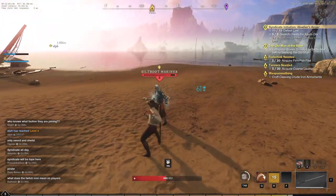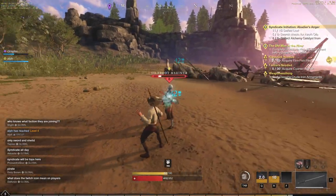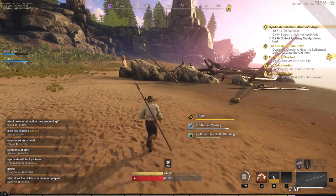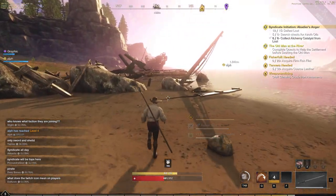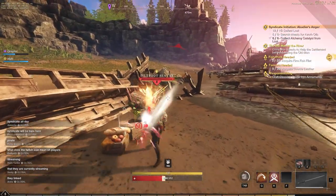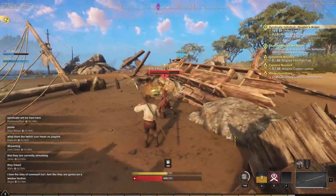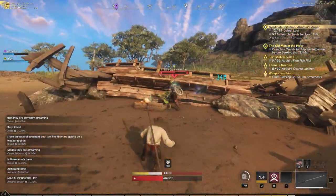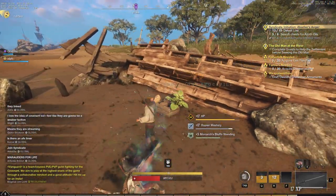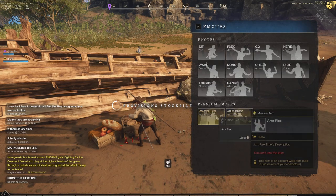Tip number nine: when completing the daily mission faction quest, do the ones in the highest level region you can. The extra XP you get for the daily quest will scale higher in the higher level zones in New World. It's very important to take advantage of all three of those daily missions on your faction quests every single day. If you are able to get on, go to the highest region possible so that it can scale that bonus very well.